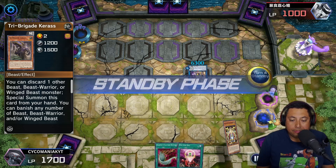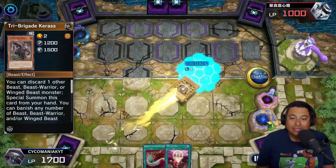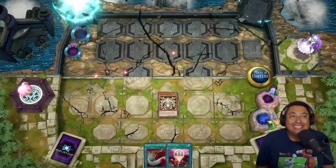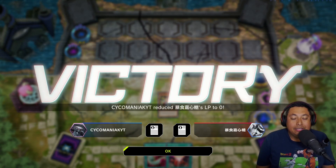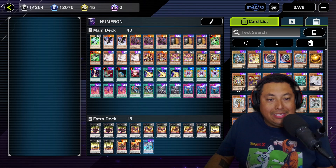He ends his turn. What do we happen to draw? Literally the top deck of a century — the Timelord! Crash into that bad boy, take 2000 damage, and that literally saved me. Believe in the heart of the cards, because that was the top deck of all top decks — and that is what actually got me into Diamond 5. Holy moly, this deck is insane.